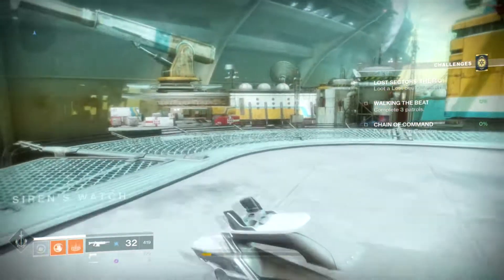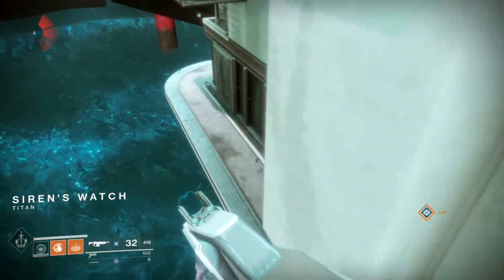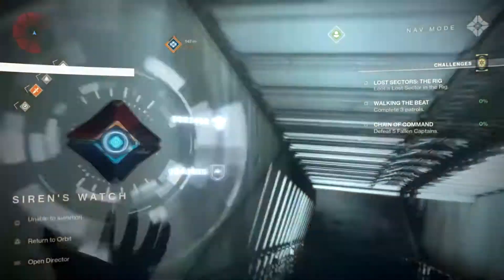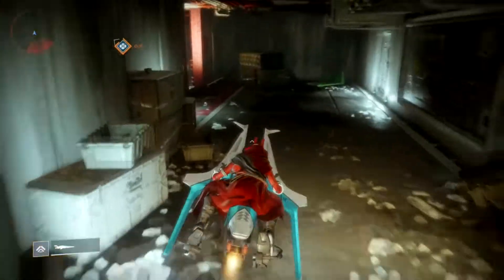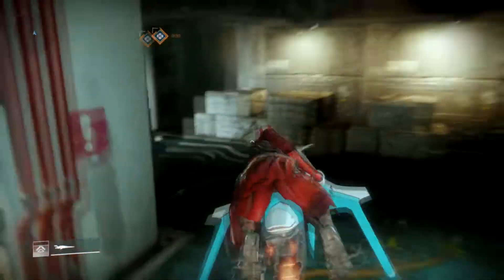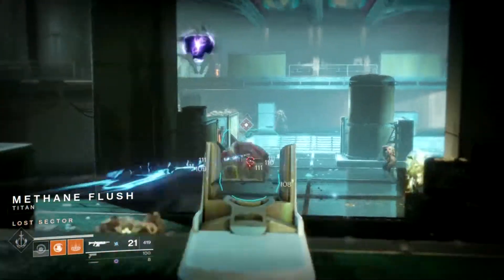If you're on Destiny, just go to Titan and spawn at Sirens Watch. Jump down to the left and you'll see a ledge — there's a little cave. Pull your sparrow out, quickly drive through it, and that's it. There are five spawns and there's only one room, so it's not like the other ones where you have to jump around and do all that.